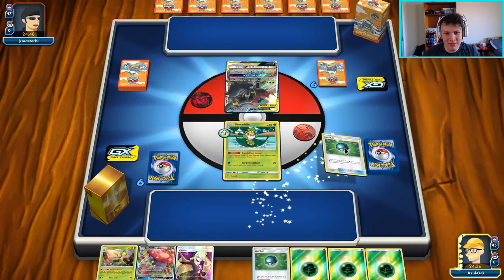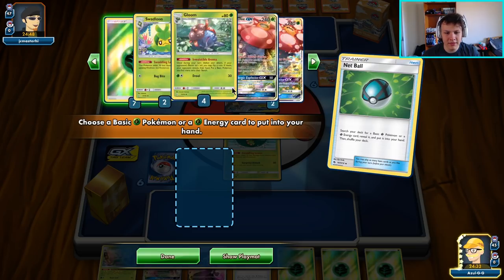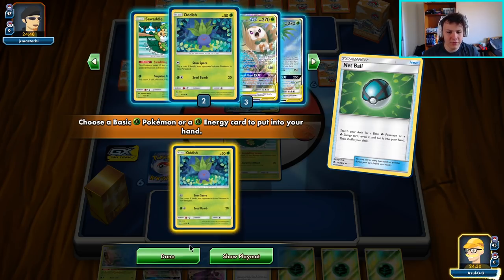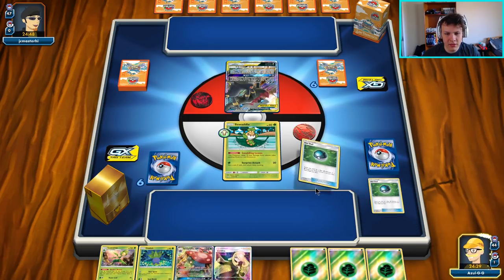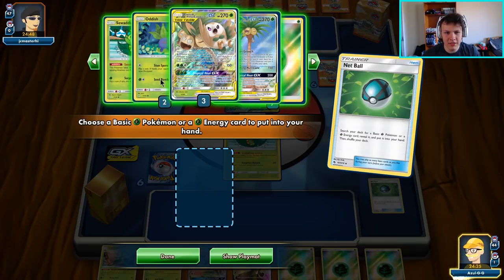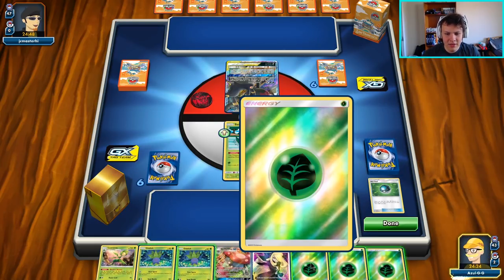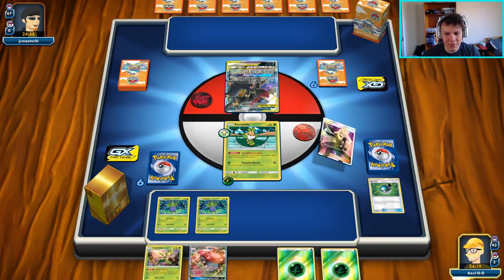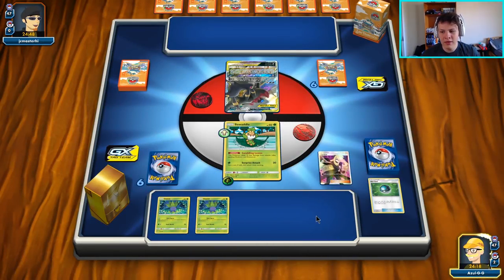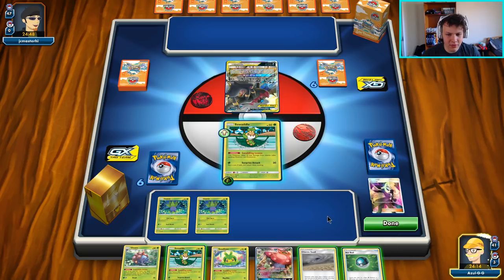Okay, up against the Turbo Dark here. We have a pretty good hand though, as long as we don't prize too many things. We're going to get an Oddish and a Alolan Rowlet and Exeggcutor. Actually, I think we're going to use this to grab an Oddish again, because we have four Tag Call in the deck so the chance of us finding a way to get the Alolan Rowlet and Exeggcutor is pretty high — either we draw into one, Tag Call into one, or we have to use this into one.